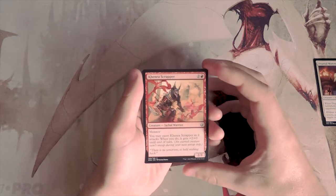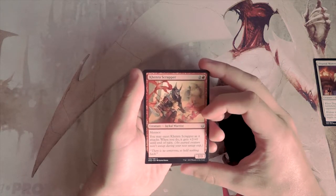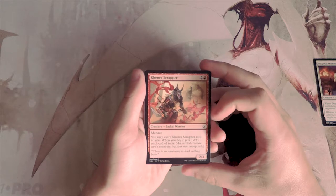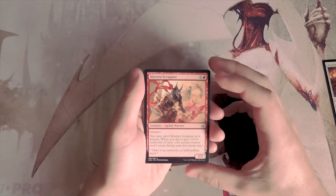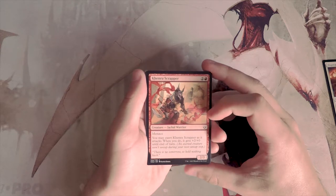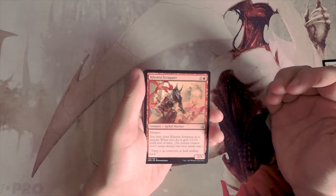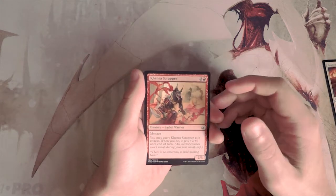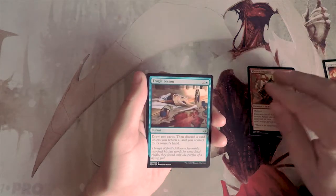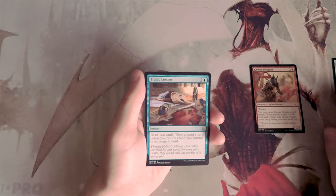Kenroth Scrapper is a 2/3 for two and a red. It has menace, and when you exert it as it attacks it gets +2/+0 until end of turn. This is a good aggressive card — the menace really helps because it provides evasion, and if you exert it you can deal a lot more damage, making blocks worse. So far this is definitely above the Disposal Mummy.